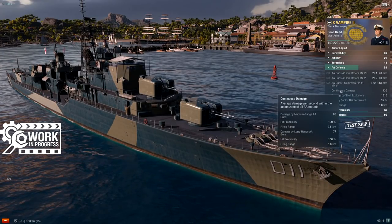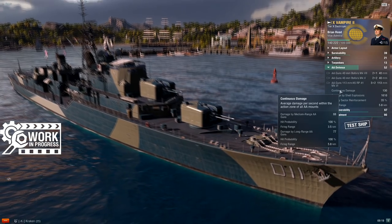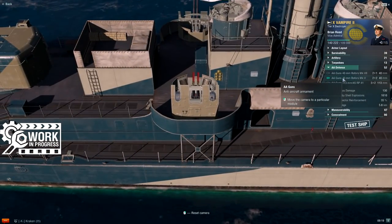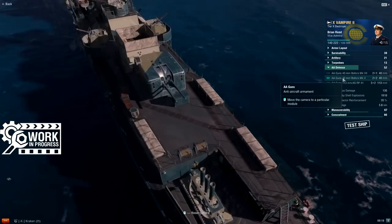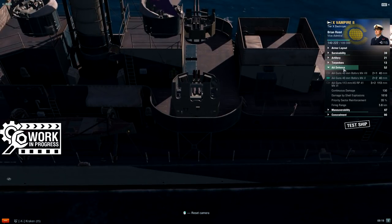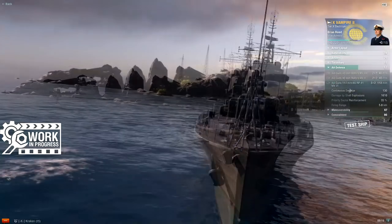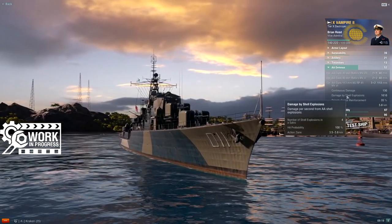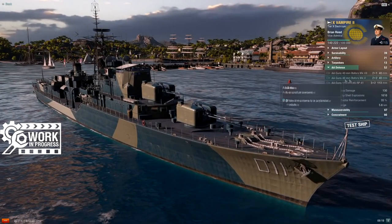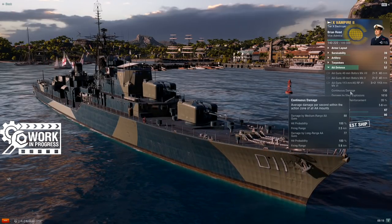AA defenses are again very comparable to Daring. You get the dual-purpose main battery guns and a couple of 40mm Bofors mounts. Her AA exists and is here, but it's not going to be noteworthy — she's not really going to shoot down planes. She puts up only four flak puffs from the main battery plus a few Bofors for a mid-ring, and that's about it. Planes are still her enemy, but luckily she has a fairly effective defensive measure we'll talk about right now.